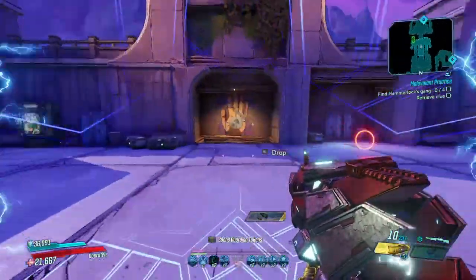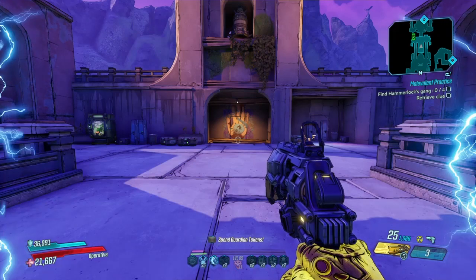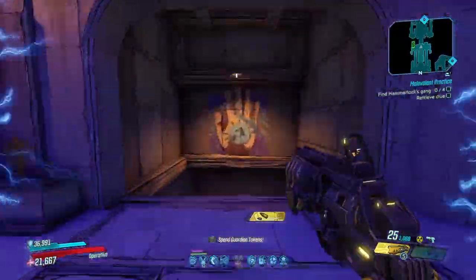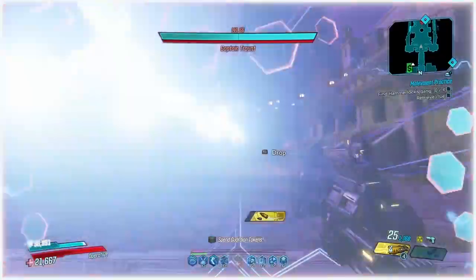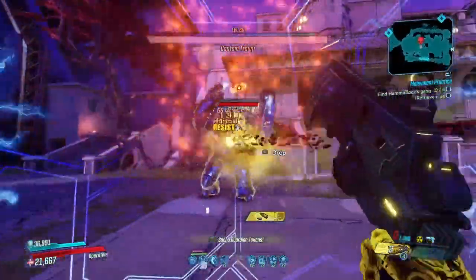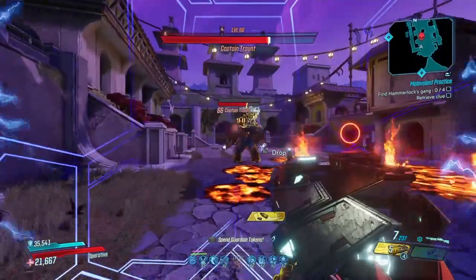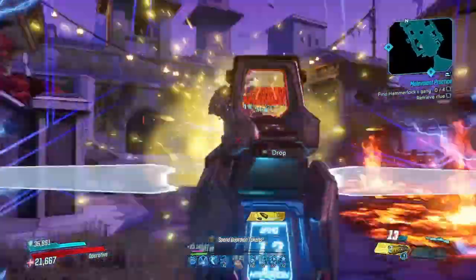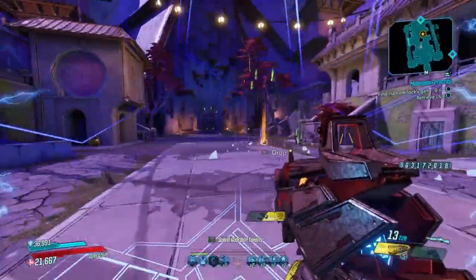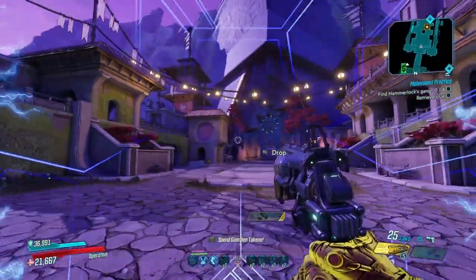Right, we're just going to go down to Traunt now. We'll use the radiation Harold — let's see how we're going with that. Try a bit of Butcher as well. Yeah, very very strong weapons. Very very strong weapons, and very very happy to have them back in the game.